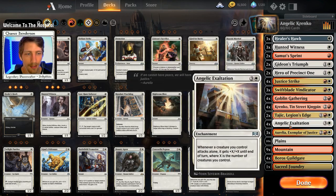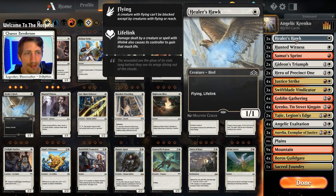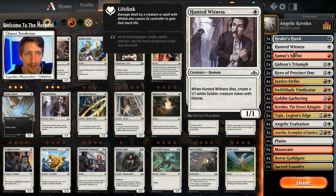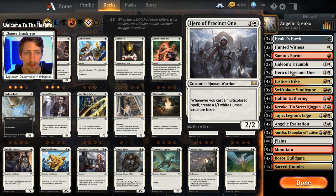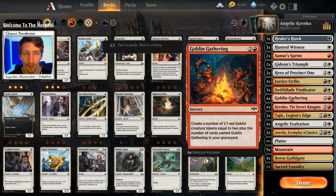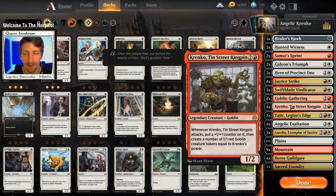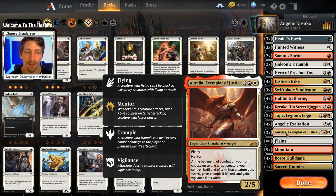We're going to take the idea of Krenko plus Angelic Exaltation and just play the three-set cards with it. Starting us off we have three Healer's Hawks, three Hunted Witnesses, two Samut's Sprint, two Gideon's Triumph, two Hero of Precinct Ones. I'm not going to be going through and explaining all these cards because we do have two decks to look at today. Four Justice Strike, three Swiftblade Vindicators, four Goblin Gatherings, four Krenkos - even though it is a Legendary, this is one Legendary I will bump up to four copies of. Two Tajics, Legion's Edge, four Angelic Exaltations, and three Aurelias.